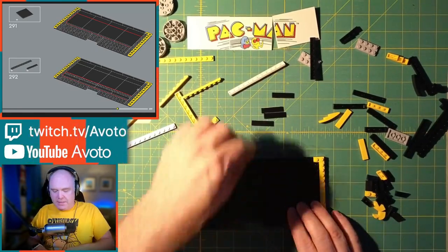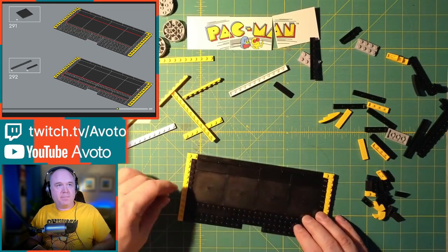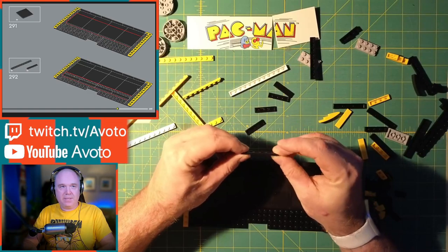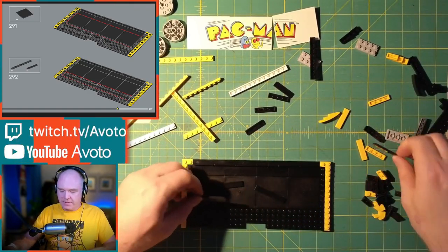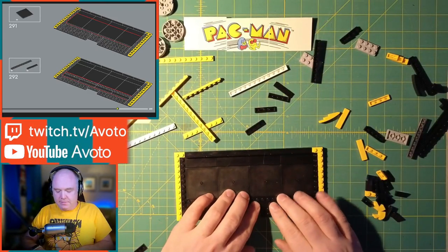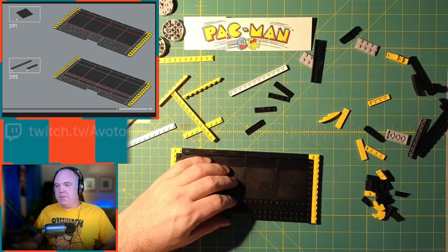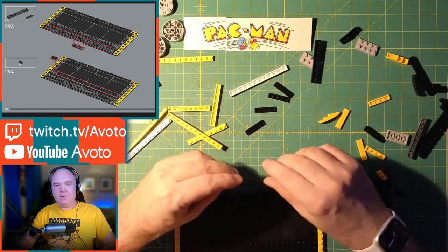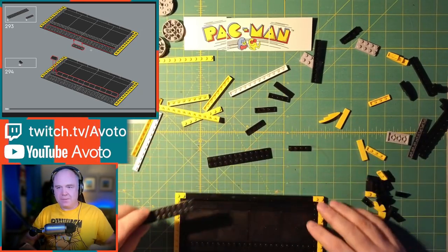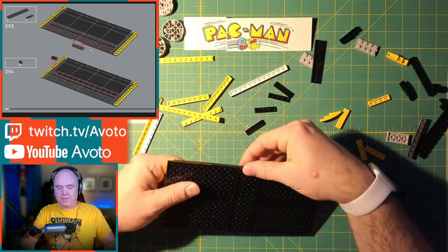It looks like we connect this just below the flat pieces we just put on, then add four flat black pieces below that. Wait — those aren't the right size pieces at all, I need the longer ones. Welcome to the stream! This is the Lego Pac-Man set and I'm on day five of the build. It's only two hours a night but we are at step 292, page 299 of this many-page book. There's a little one-by-four that fits on the very end at the bottom, and one more one-by-four fitting right in here.